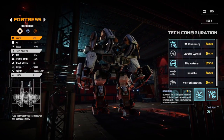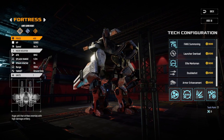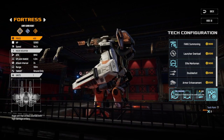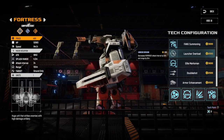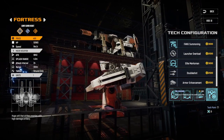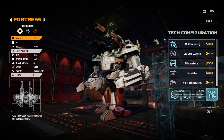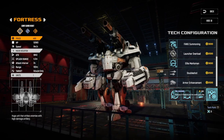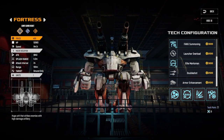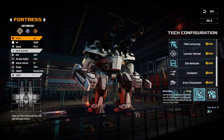Fang summoning counters another Fortress weakness: being a giant single unit makes it vulnerable to melting points and steel balls. The summoned fangs give those units extra targets to chew through before they reach you. It also goes well with barrier, since the barrier protects the fangs early on. The summoned fangs also benefit from any fang upgrades you've already applied — like shields or ignite — making them even tankier or adding burn damage.